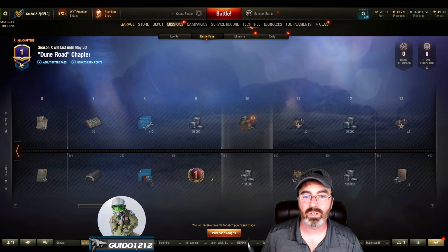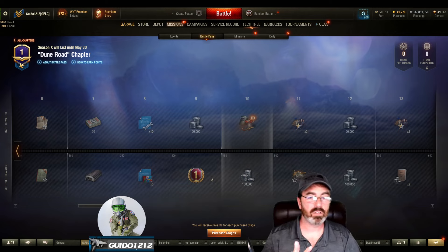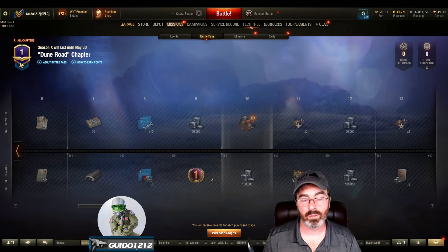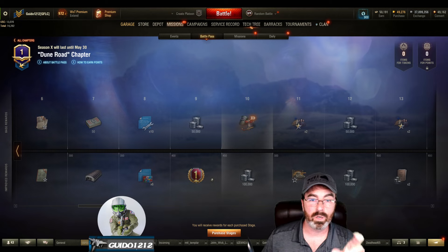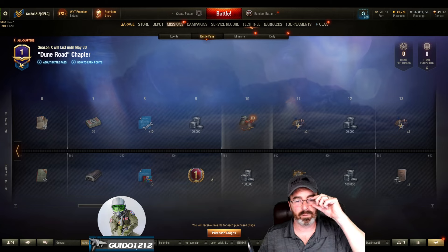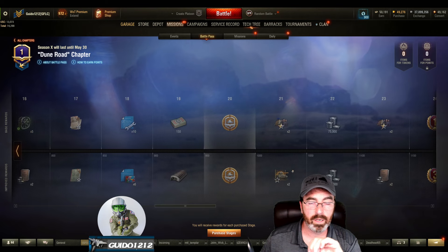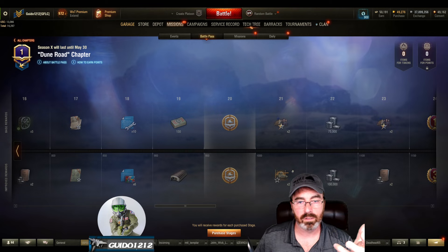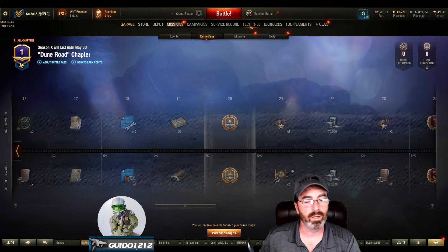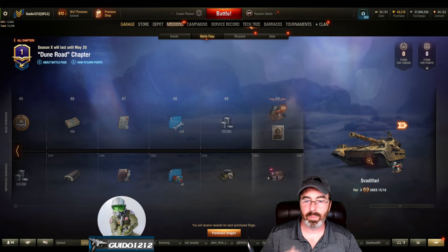If there are seven for improved Battle Pass and you did improved for all of them, that's 7 times 3 is 21, times 3 seasons is 63. If you don't get the improved, you're getting 4 times 3 is 12, times 3 is 36. So if you're free-to-play, you're going to get one of the new tanks and maybe one of the others. If you buy the improved Battle Pass, you will get enough to get both tanks — 63 is more than 51, at least I think so. That's the basic math.